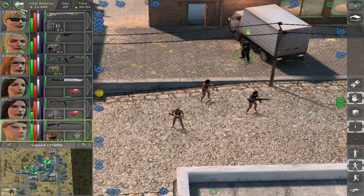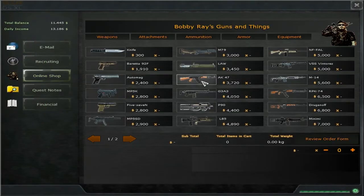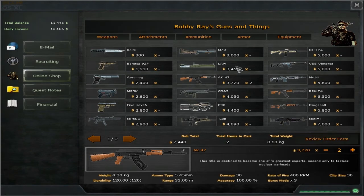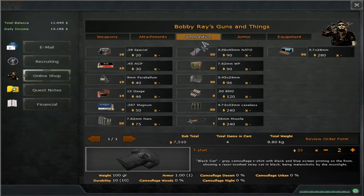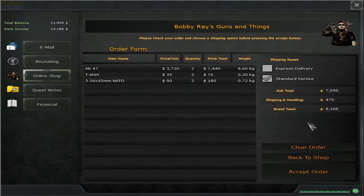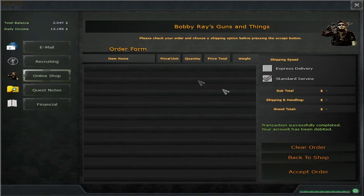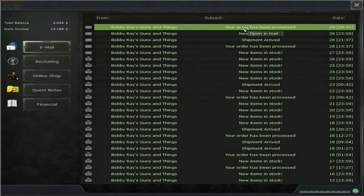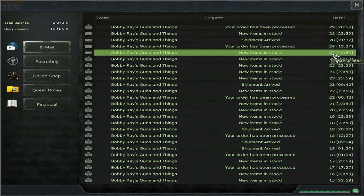How to buy weapons from Bobby Ray. First of all you will need to access your laptop, then go to the online shop and make your choice. When you are done, press on review order form. You can also decide on your shipping speed. When you are ready, accept the order. You should find a confirmation email in your email section. You can find the weapons in Drassen when they arrive, next to Pablo.